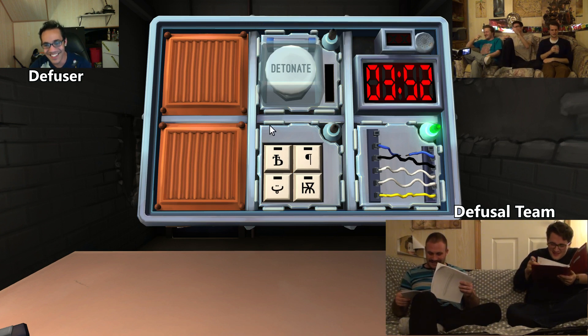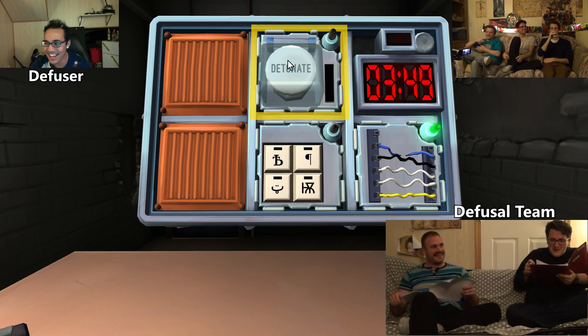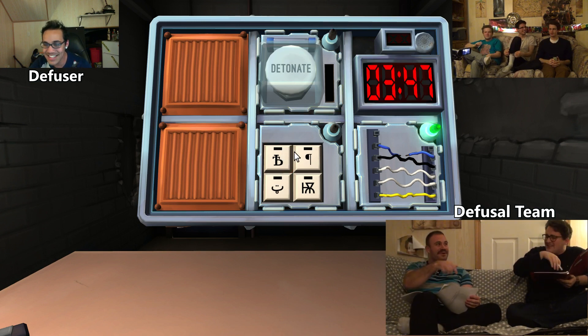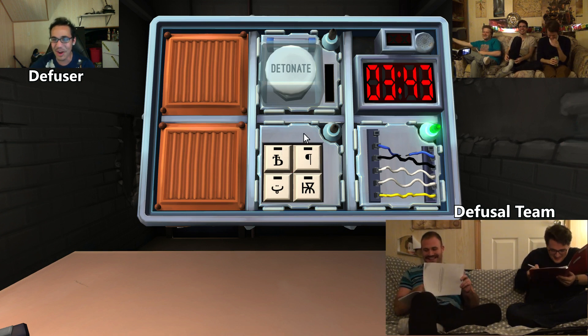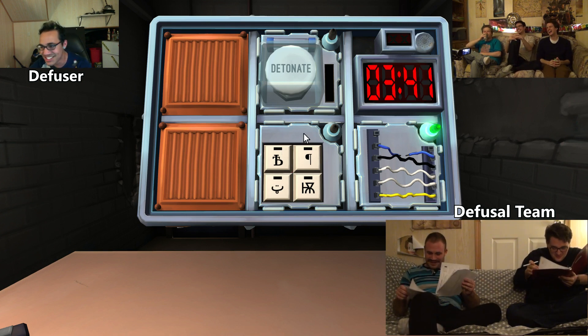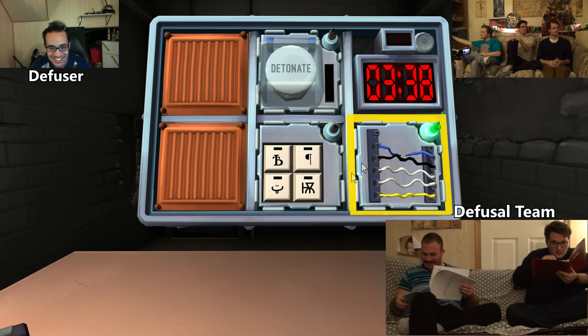That's where the buttons are! No, there's like a big button that says detonate, and then there's like buttons below. Okay, you could have specified. Let's not argue — we only got three minutes and 42 seconds! Oh, it's like a B and a B. Yeah! Oh okay.